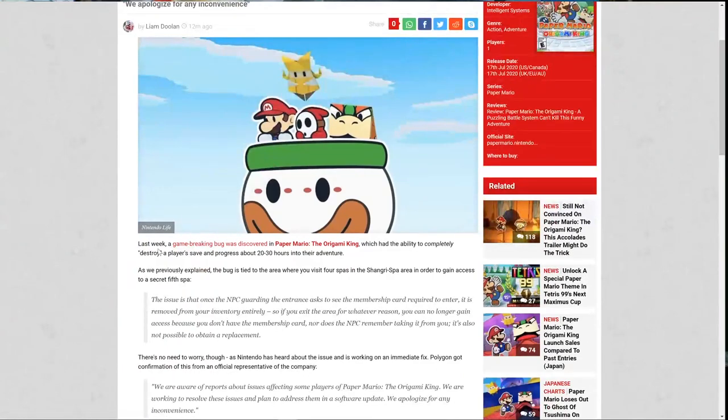Otherwise, let's get into some Paper Mario: The Origami King news, because there was a game-breaking bug in the game. It revolved around saving in a certain spot, and then if you went backwards a bit, it would delete an item out of your inventory that you could not get back, meaning you could no longer progress in the game. Nintendo has finally commented on this and they plan to fix it, so let's look at what they had to say.